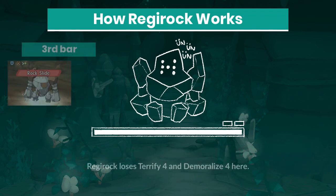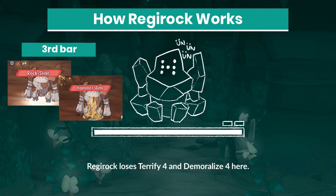At the third health bar Regirock opens with another Shrug-Off Crit Rock Slide. He stops using Iron Defense and instead opts for strong single target attacks.